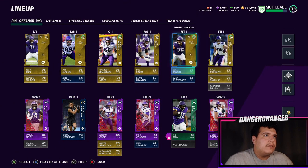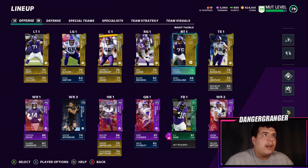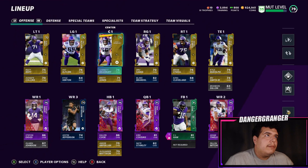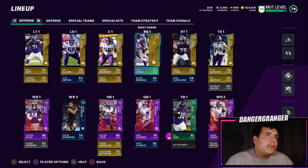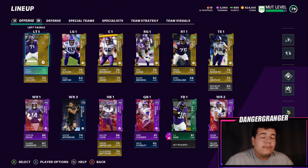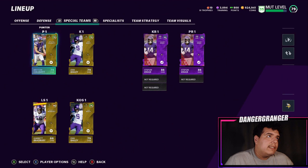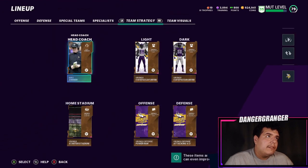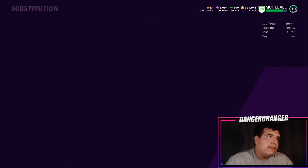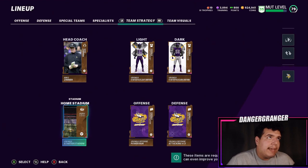I need to grab some more silver wide receivers but some are overpriced. We have Kyle Rudolph at 79 overall at tight end. The offensive line includes Brian O'Neal, Garrett Bradbury, Brett Jones, Pat Elflein, and Kyle Riley — all gold, which is actually surprising compared to years past. For special teams we have Colquist and Bailey as punter and kicker, with Stefon Diggs returning kicks. I'll probably need to buy the actual coach to apply the chems.